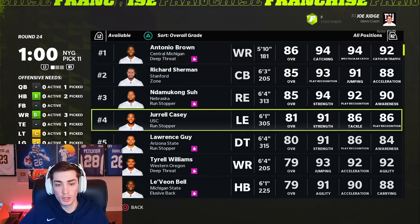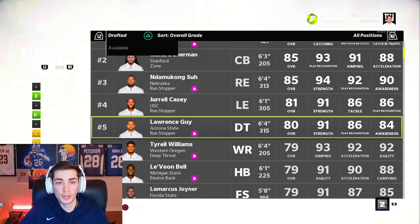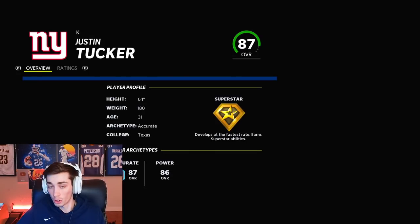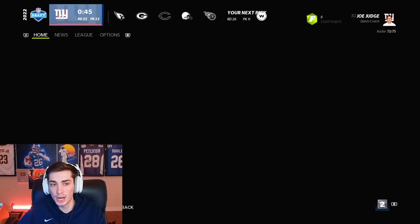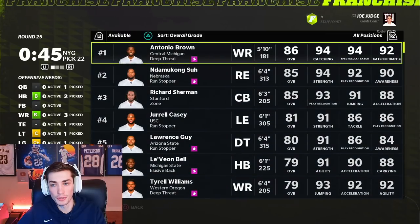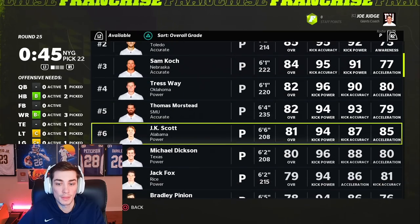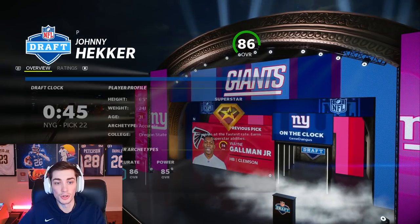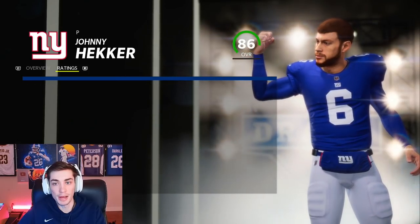It is round 24. Could take another defensive lineman — Lawrence Guy really wouldn't be the worst. But what I'm going to do here is make sure we have the best special teams in the game. I'm going to take Justin Tucker — Hook 'Em Horns of course. And I'm going to take the best punter in the game, probably Johnny Hecker. Michael Dixon is down here, a little bit younger at only 25 years old. Johnny Hecker might be 31 — not really too bad. Johnny Hecker has Superstar Dev as well — not that it matters too much. Now we have the best kicker and punter in the game, and I can really just let the CPU draft the rest of this.